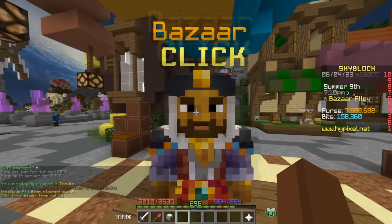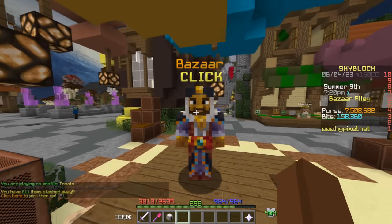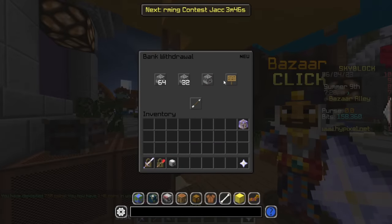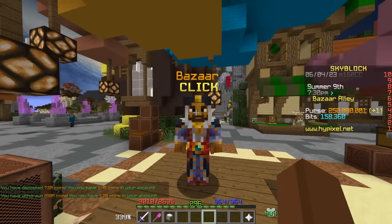In this case it was more of an investment because these items are related to the Rift update. But I want to show you how to Bazaar Flip, and I'm thinking let's take out right now — maybe let's flip with 250 million, so a quarter of a billion.